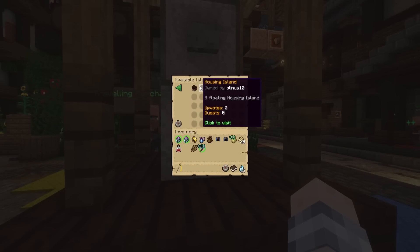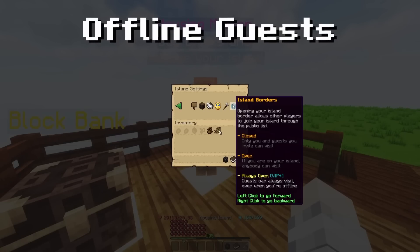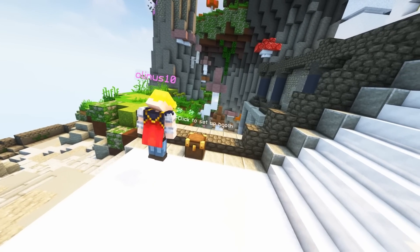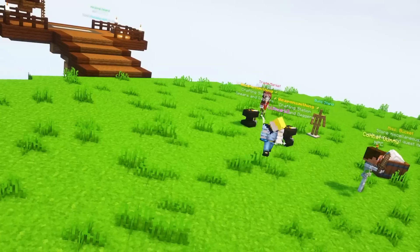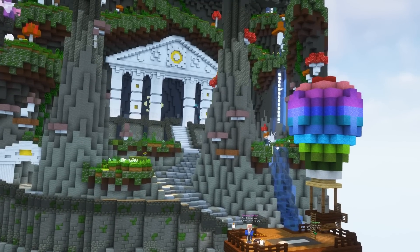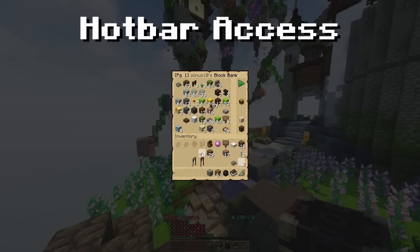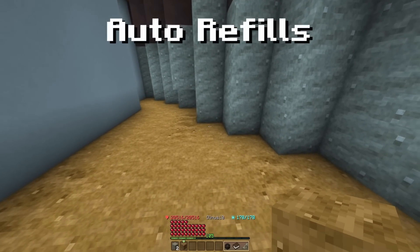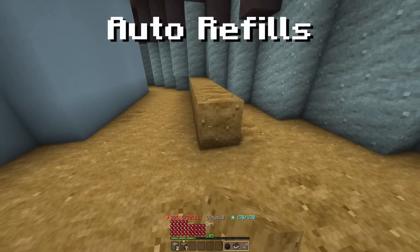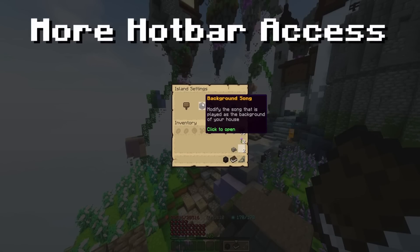Speaking of rank bonuses, VIP Plus or higher will be able to have players visit their island even when they're not online. Champions can now place a permanent market booth on their plot, and generally all ranks have a higher NPC and region limit. There's also lots of quality of life aspects, like access to the block bank from your hotbar, auto inventory refill when you run out of blocks if you still have them in your bank, and island settings and tool belt also in the hotbar.